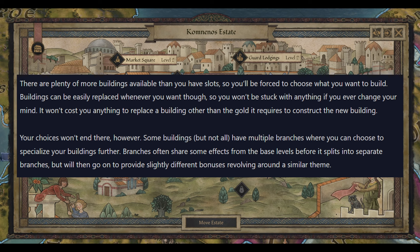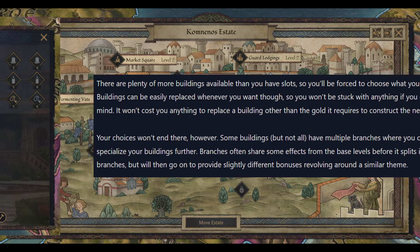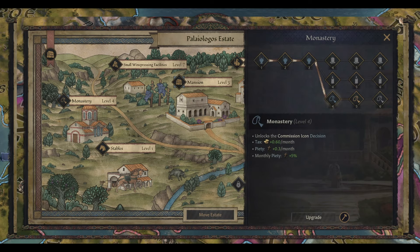Your choices won't end there — some buildings, but not all, have multiple branches where you can choose to specialize your buildings further. Branches often share the same effects from the base level before splitting into separate branches, but will then provide slightly different bonuses around a similar theme. As you can see in the next screenshot, this is the monastery: once you get to level four you can split it into three different trees. The bottom tier here unlocks the commission icon decision, gives you tax, piety, and monthly piety. I would imagine all three branches give you tax — that's what monasteries historically did — but the top branches may give different decisions or bonuses.